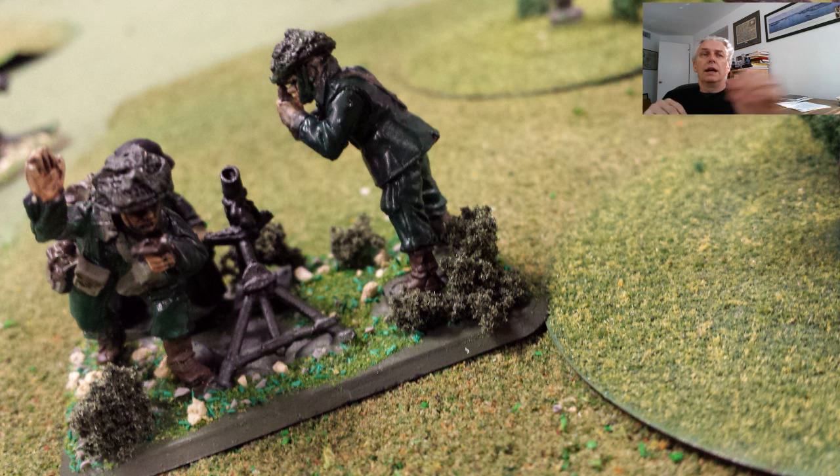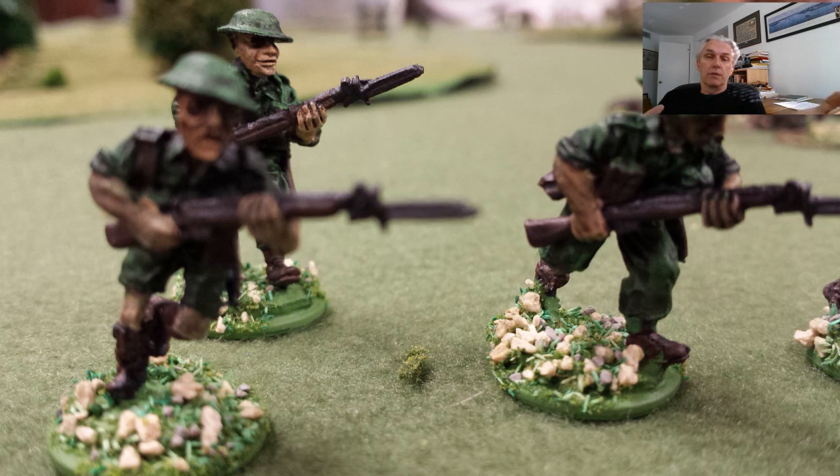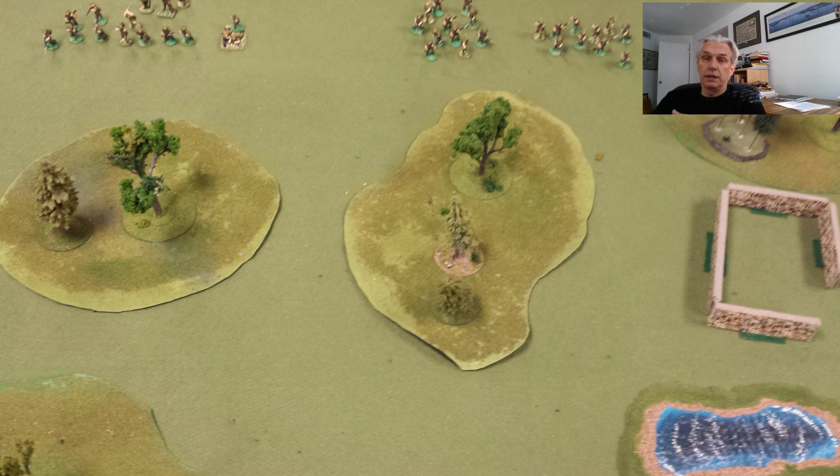With most minis games you have a points system to pick your armies. This was just a quick six-turn meeting engagement where we both had an equivalent amount of points and you kind of rush to the middle and shoot stuff. There wasn't a lot of opportunity to explore how the 4Fs — the finding, fixing, flanking, and finishing type of thing — would come into play in a game like that.